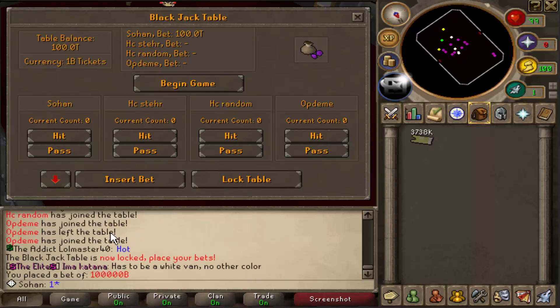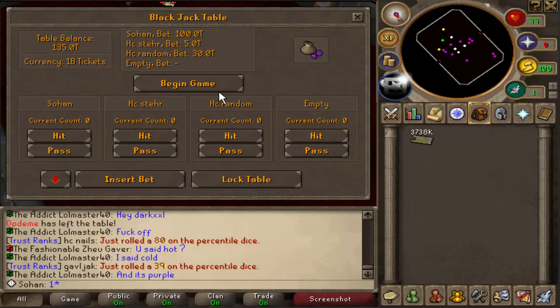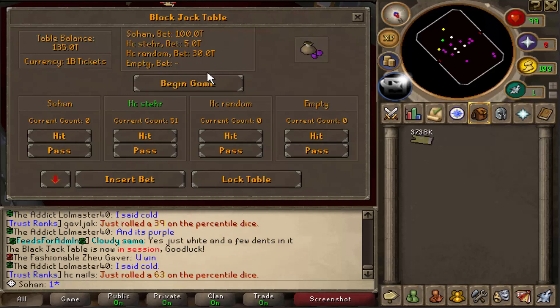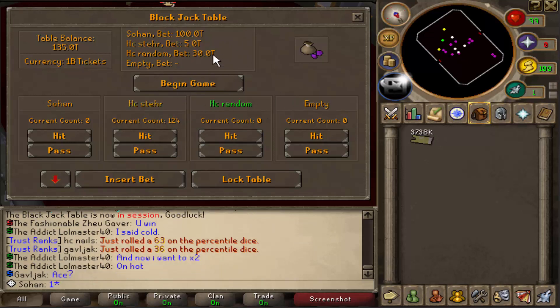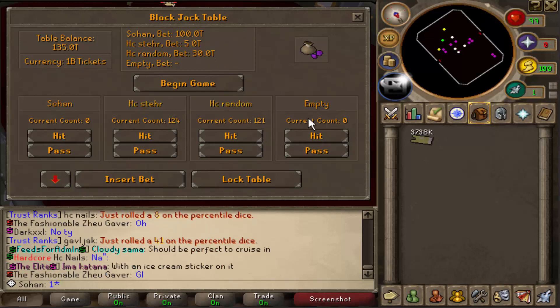I lock the table and set the bet. Let's see if anyone wants to do 100 trillion — oh, 30 trillion! This guy's going in hard. He's doing 30 trillion, so I'm just gonna go with it even without the other guys. He rolled 51 and busted. The other guy, please just bust — I want that 30 trillion. Oh my god, he actually busted! We managed to win.